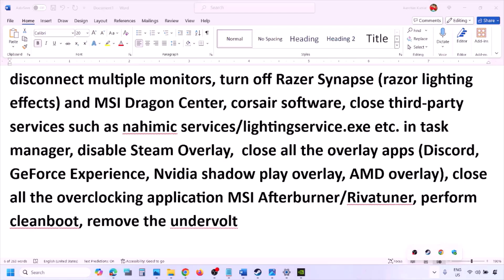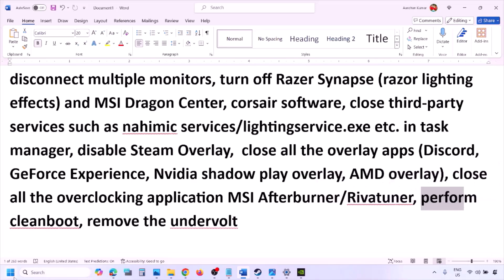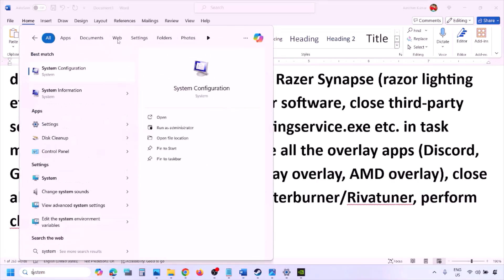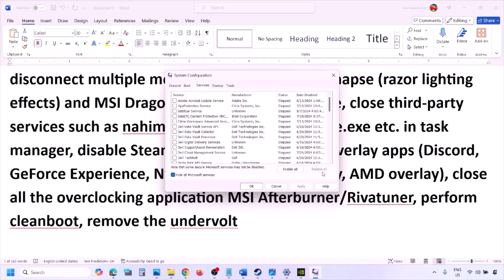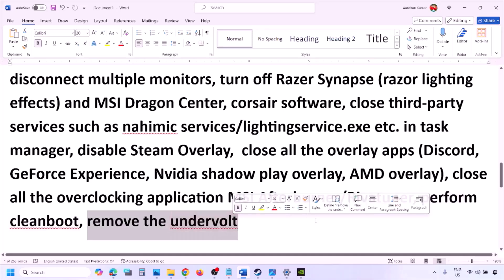Now perform a Clean Boot. Type System Configuration in the Windows search box, click System Configuration, go to the Services tab, check the box 'Hide All Microsoft Services,' then click Disable All. Hit Apply, click OK, and restart your computer when prompted, then launch the game. Also, if you have undervolted your computer, remove the undervolt and then launch the game.